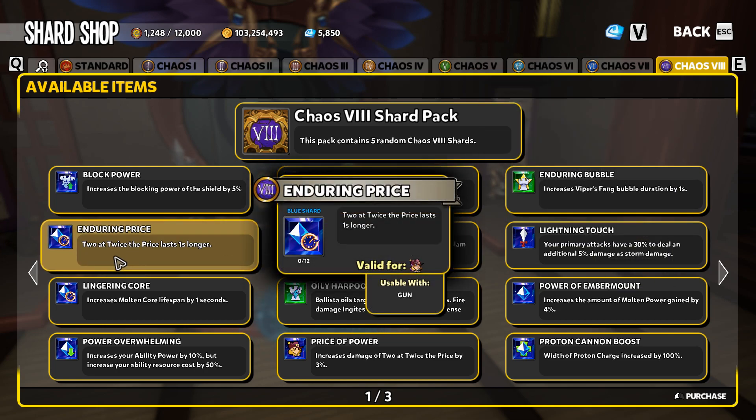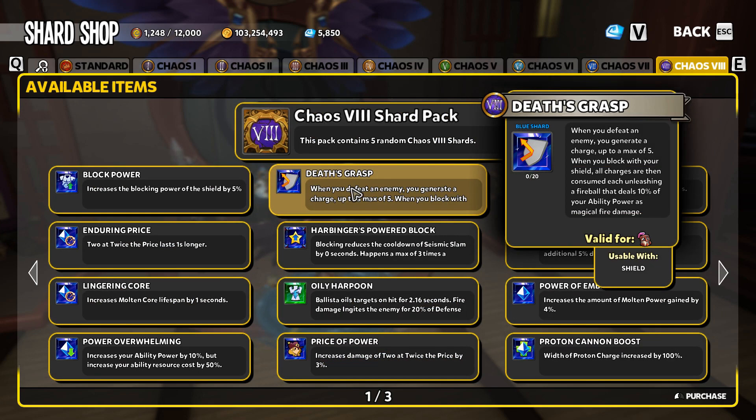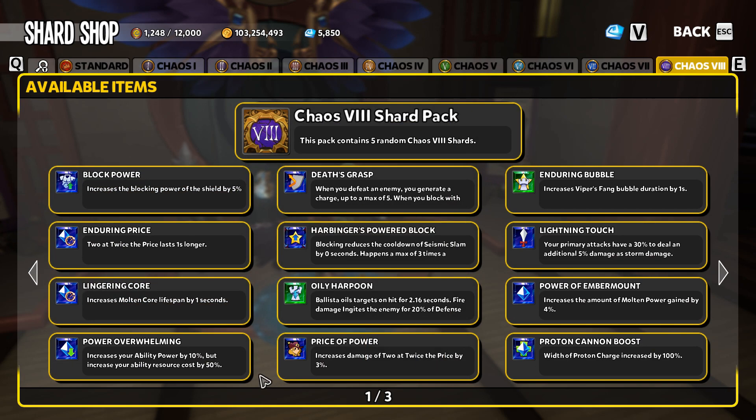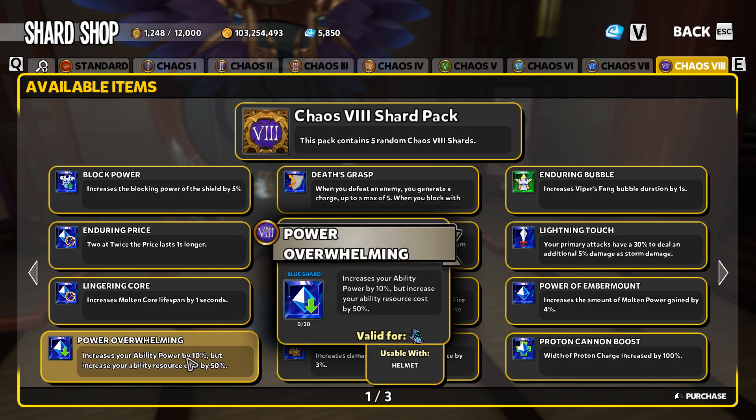Taking a peek through, the Gun Witch gets lots of love in Chaos 8 — you get Enduring Price, Price of Power, and several shards, minus the Ice Needle shard that never made it onto the interface. Not sure if that's a bug or intended. The Gun Witch does get a lot of love for specific builds. Power Overwhelming would be an absolutely incredible shard for any hero.